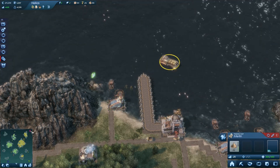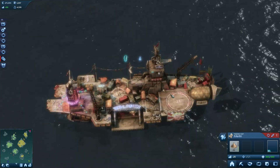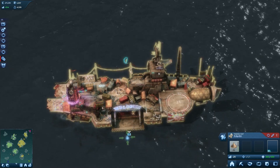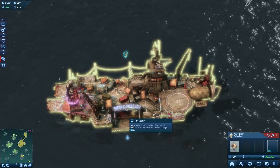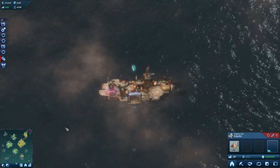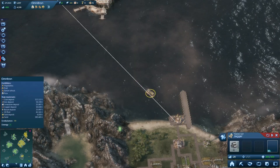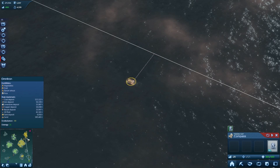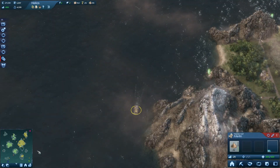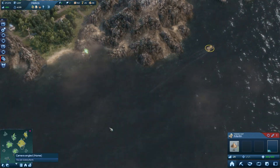I'm going to click over here — that's where he's at. I'm now sending a trading ship. It's going to take a little while because he's way over. There he is — I have this thing turned around, but there we go.